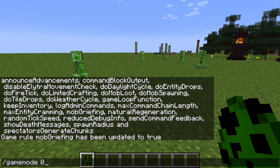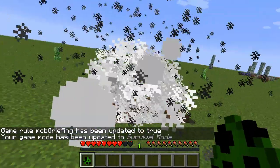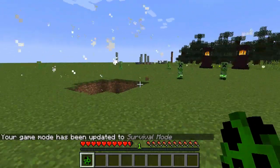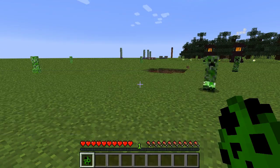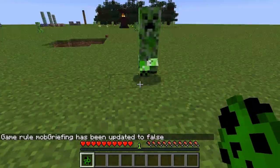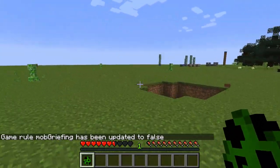They have to be able to see me, so I have to go to survival mode. And here we go — let's pick a fight. There you go, we have mobs griefing my map. Now if I do this quickly I can switch it back — and now this creeper will not grief the ground. That's how you can use the Game Rule with mob griefing.